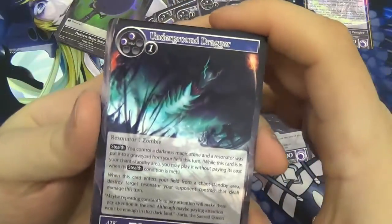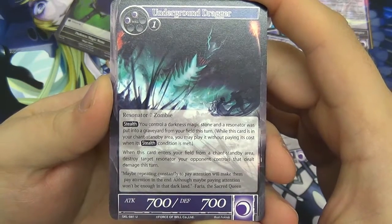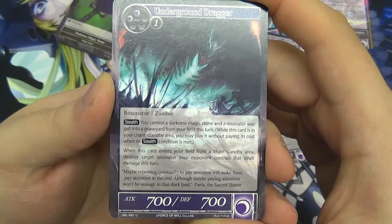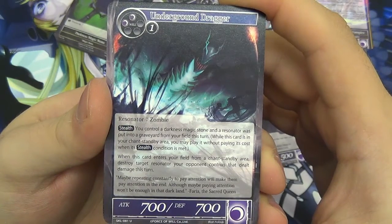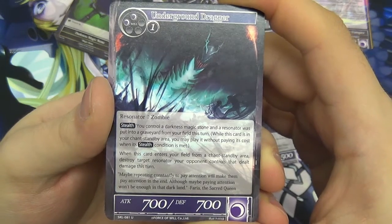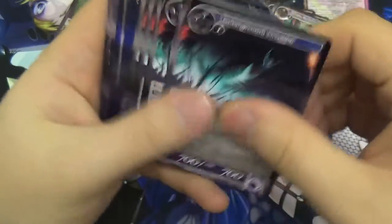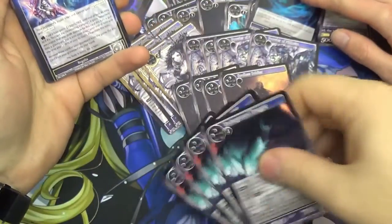We now have the Underground Dragger — 700/700 for attack and defense, three will to play. He's also a zombie and he has stealth. His trigger condition is you control a darkness magic stone, and a resonator was put into the graveyard from your field this turn — so one of your resonators has been killed. When he enters your field from the chant standby area, destroy target resonator your opponent controls that didn't deal damage this turn — so he's getting revenge. Useful to have for post-combat. With Niflheim, he gets plus 200/200, making him a 900/900. There are four of those.